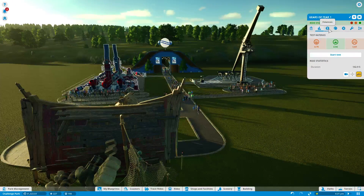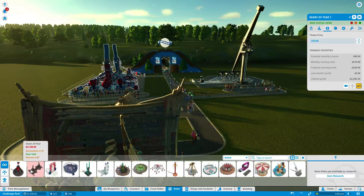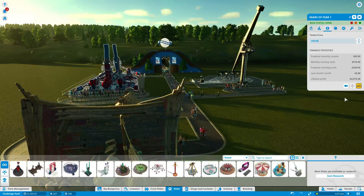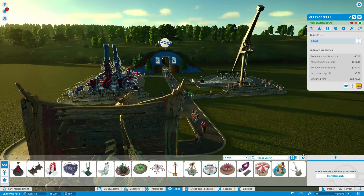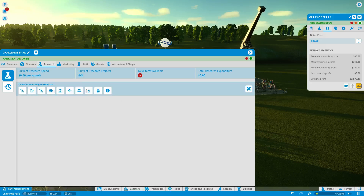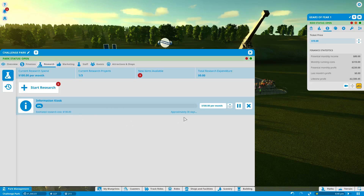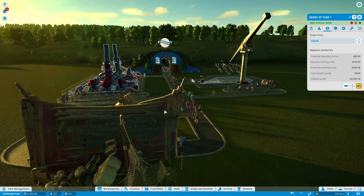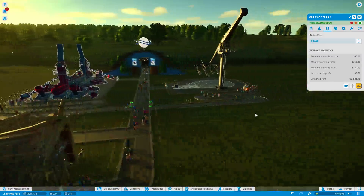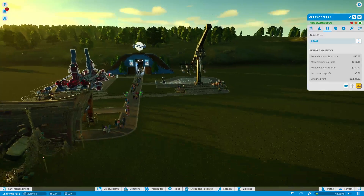We're already starting to make a bit of money. Let's have a look at the finances — this cost us about $3,100 and it's already made back a lot of that money. So that's good. Let's get some research on the go. Information kiosk — I think that'll be quite important. We can just stick that next to these toilets. So you get two rides as you come in and then you'll get an information kiosk.